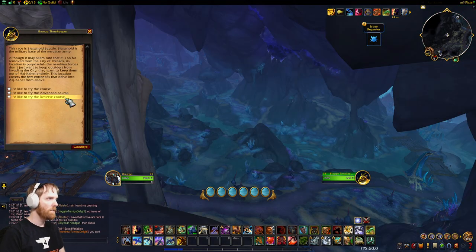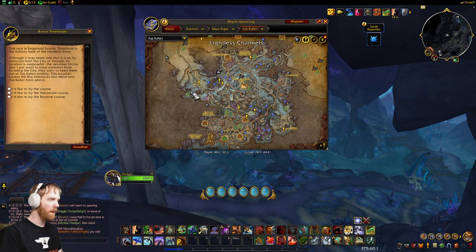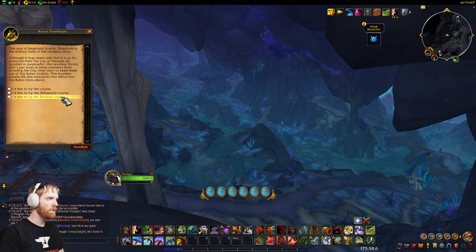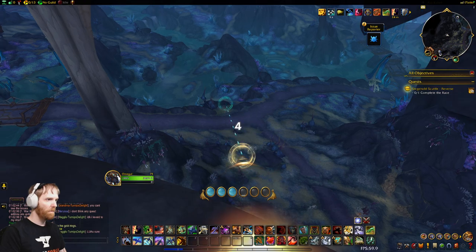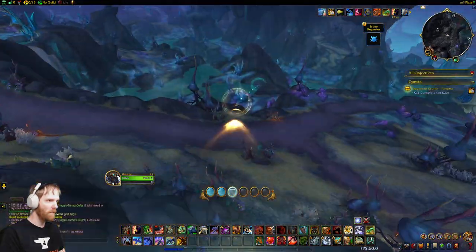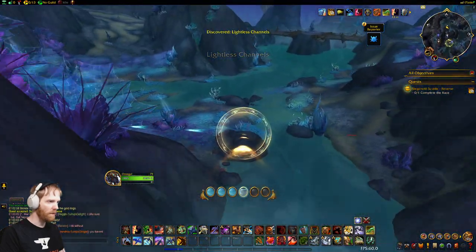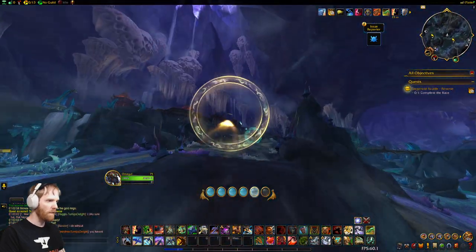The next course is Siegehold Scuttle, located here. Starting with reverse Siegehold — this one's straight down so I might only need one surge, just enough to get through all the skies. I'll do just one and coast, coasting, coasting, then click and zoom.